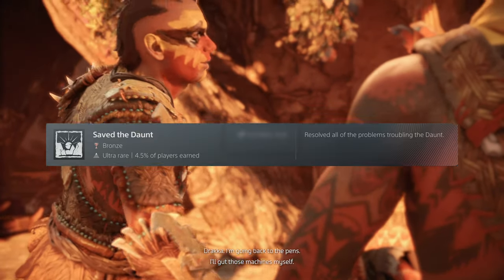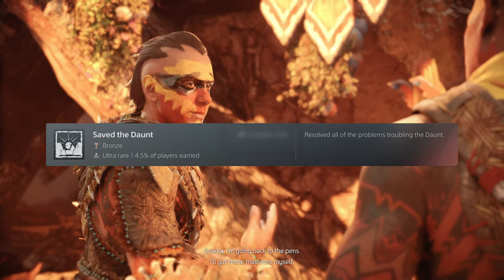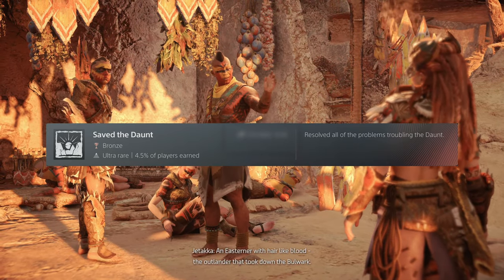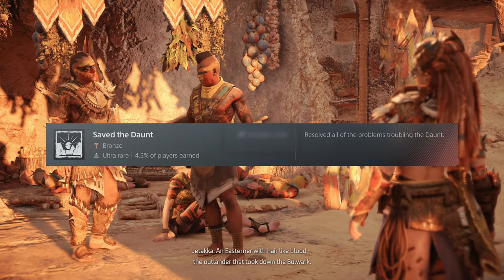Next up is Saved the Daunt — a fairly easy one. Just make sure you've completed all of the green exclamation mark quests in Baron Light and Chainscrape. After these are done, you'll have a new bronze trophy.